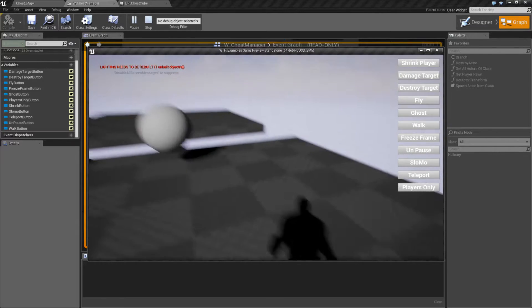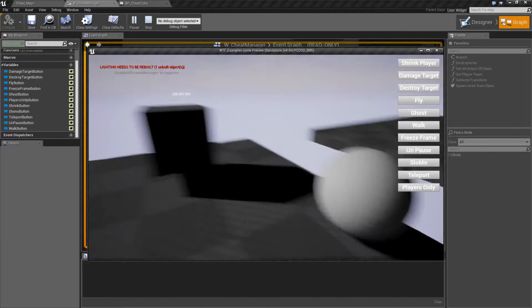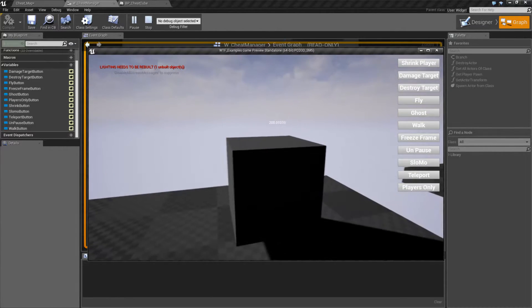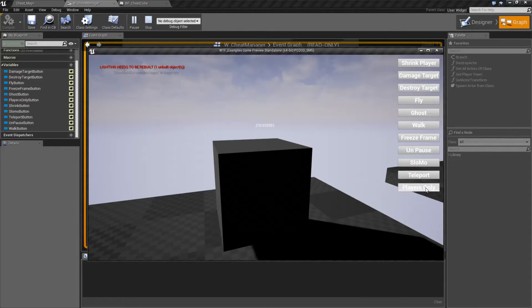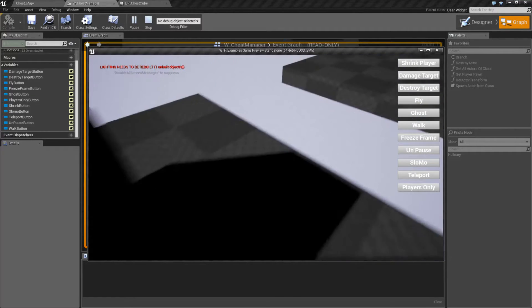We'll hit play. We'll look around. Here's my character moving. We see this little sphere I can push around — it's a physics object, not a blueprint. And then we can see our timer right here counting up. If I hit Players Only, the timer is going to disappear. And our sphere technically is still rolling down there. You can barely see it.